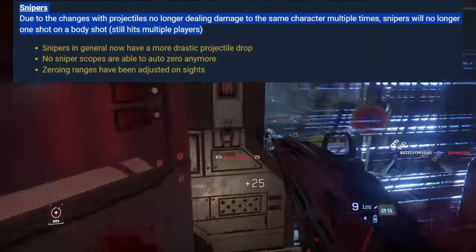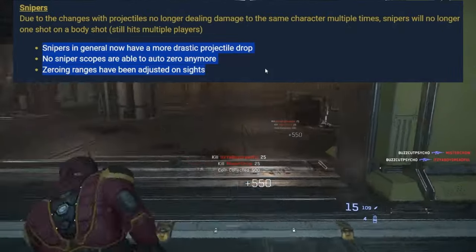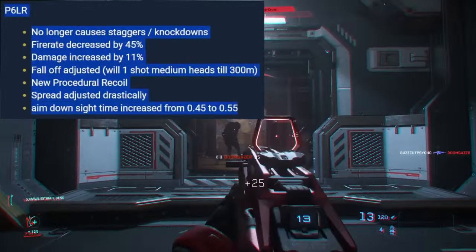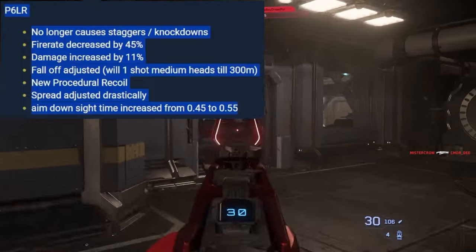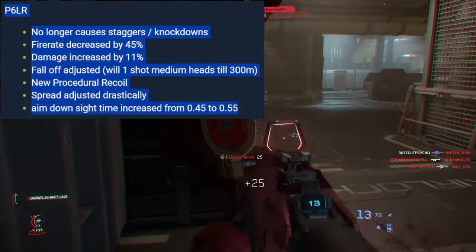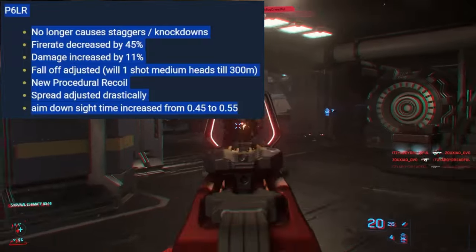Snipers. First, snipers will no longer one-shot on a body shot. All snipers now have more drastic projectile drop. No sniper scopes can auto-zero anymore — zeroing ranges have been adjusted. B6-LR — the most broken weapon in the game — no longer causes staggers or knockdowns, fire rate decreased by 45%, damage increased by 11%, fall-off adjusted, will one-shot medium heads until 300 meters, new procedural recoil, spread adjusted, ADS time increased from 0.45 to 0.55. Overall very good — it needed to be nerfed.